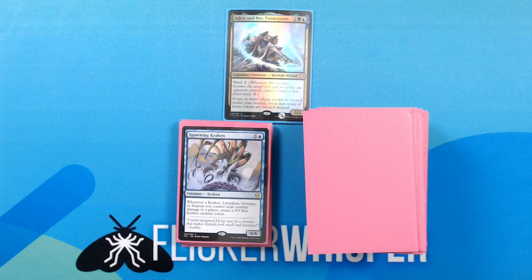Spawning Kraken — 5 blue for a 6/6 Creature — Kraken. Whenever a Kraken, Leviathan, Octopus, or Serpent you control deals combat damage to a player, create a 9/9 blue kraken creature token. This pairs nicely with the kraken that we get at the end of Reef Worm, as well as the other few serpents that we have in here. I love that this creature generates a ton of massive krakens for us.